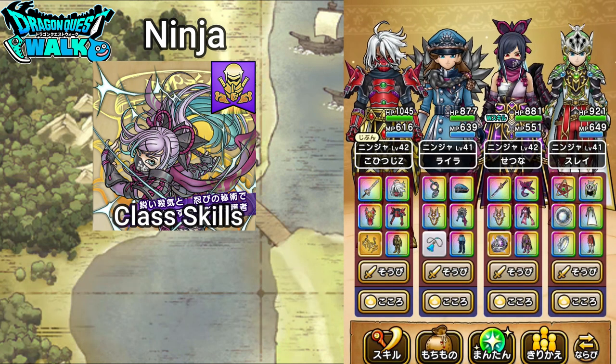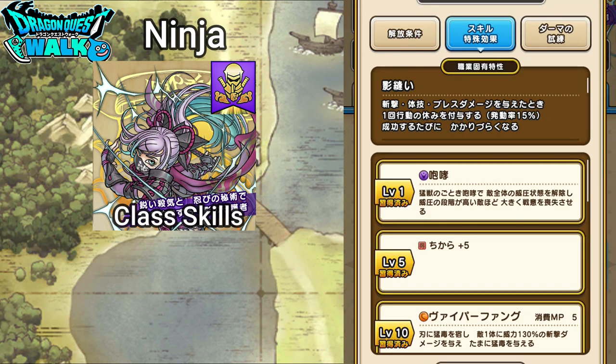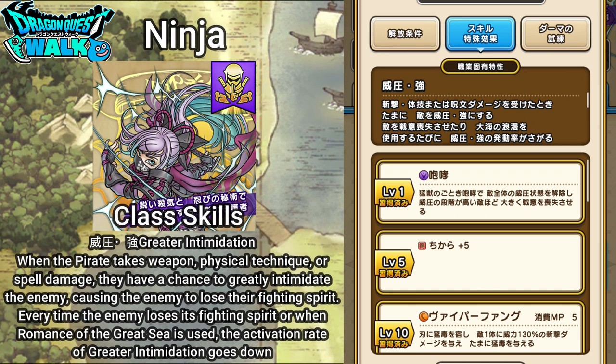The other class skills include one we've seen before: greater intimidation, Iyatsu Suyoi. Greater intimidation is a skill from the Exalted Pirate. When the pirate takes weapon, physical technique, or spell damage, they have a chance to greatly intimidate the enemy, causing them to lose their fighting spirit. Every time the enemy loses their fighting spirit, or when Romance of the Great Sea is used, the activation rate of greater intimidation goes down. I have shown that on my channel before and will post a card to that video.